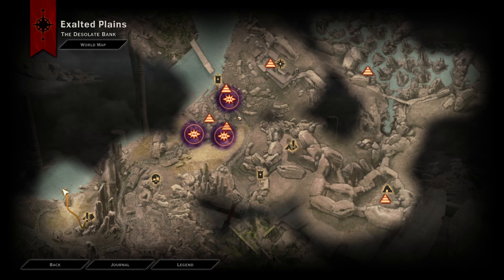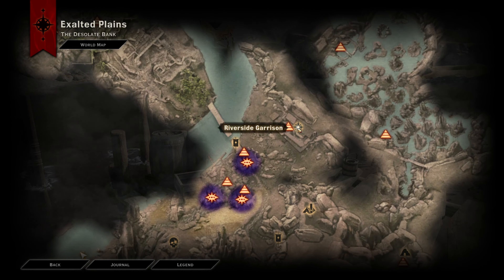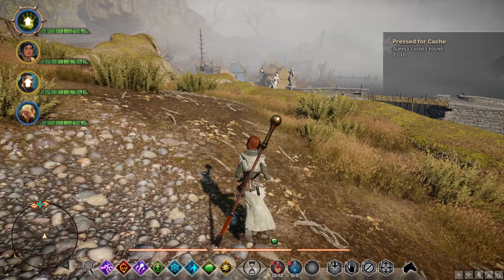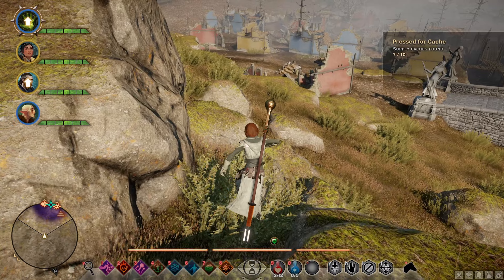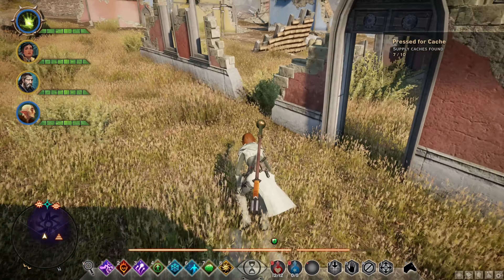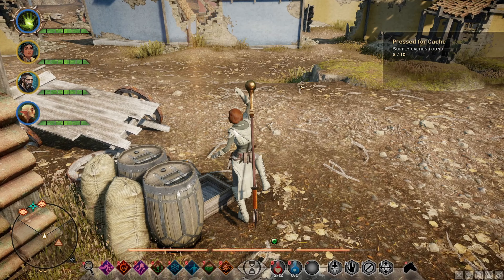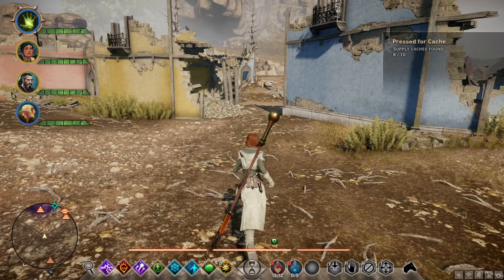From the Riverwatch camp, we're just going to head to the left here for the first one, right on over here. Then we're going to head straight ahead. See this burned out house — we're going to go to the left of it, and over here will be the next one. Then after that, we're just going to head on over here to the dock. Go ahead and mark it.